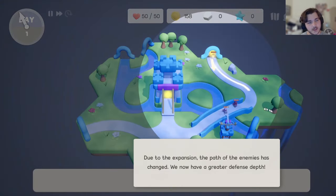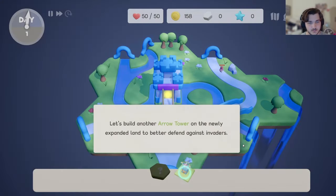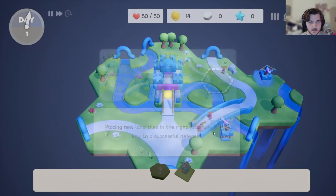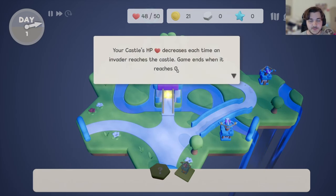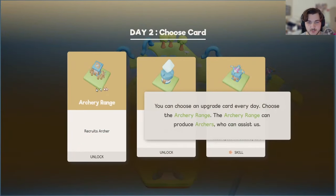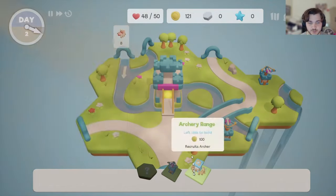Oh wait, I see — now they spawn from there. Their castle's HP decreases each time, at least two per hit. Okay, I want to do this. Archery range recruits archers.